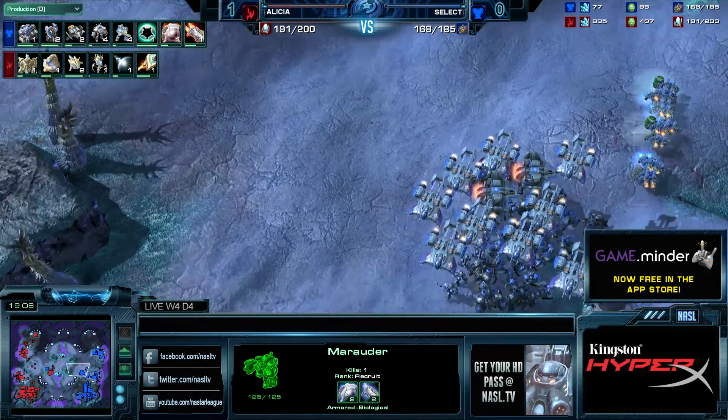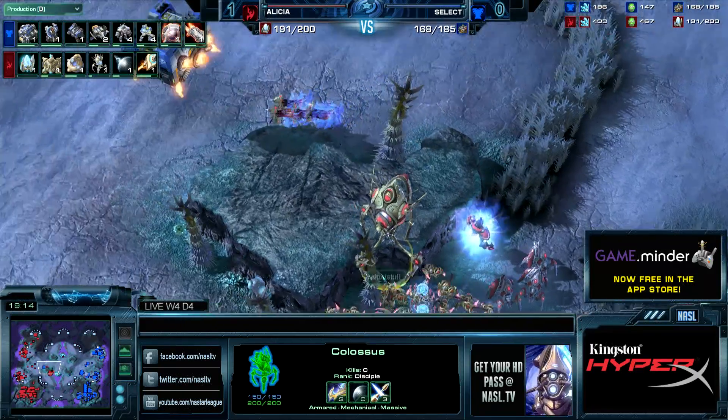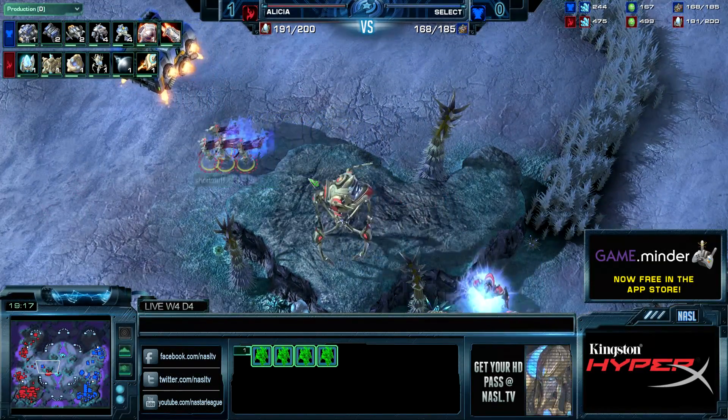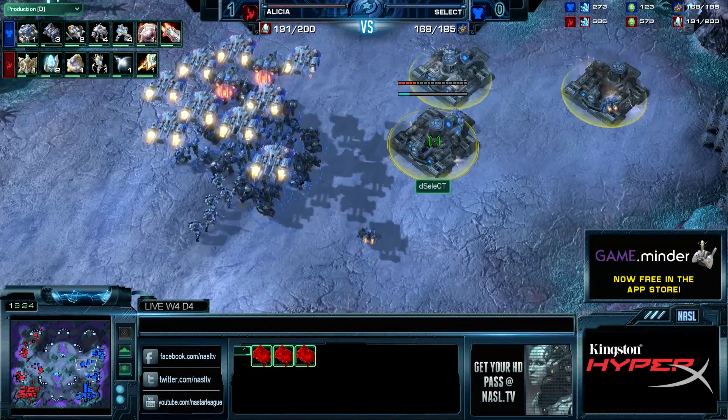Select is still down 10 army supply. If Select really wants to deal with this army, he's going to need a bigger one. Then again, if this game stalls out and both players max out, Select can slowly but steadily cut workers or even start sacrificing workers.